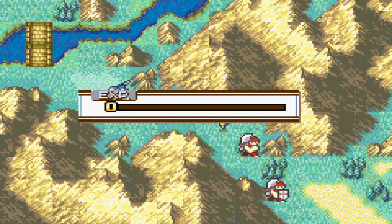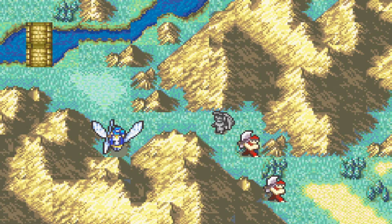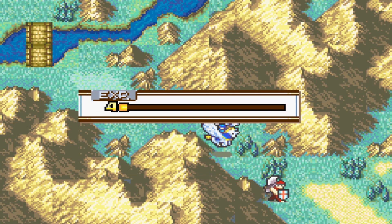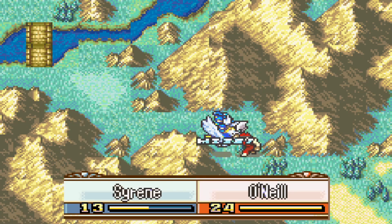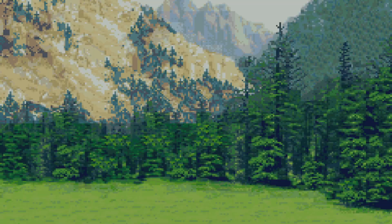Burr here actually had one change made to her where she doesn't have her Dragonstone with limited uses. Instead she has an infinite use Dragonstone that is basically an iron weapon, and a Rapier Stone which is buffed up from the Dragonstone by 1 Might, having about 8 Might and 10 more hit.